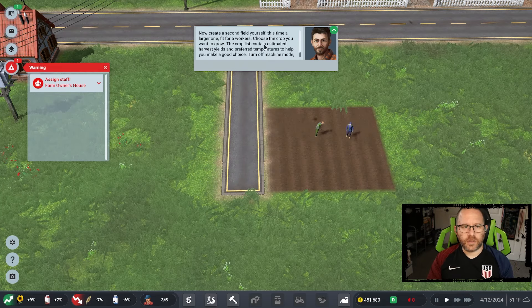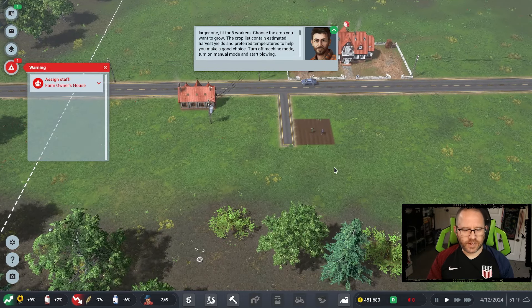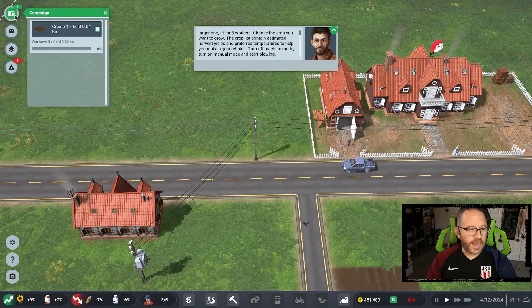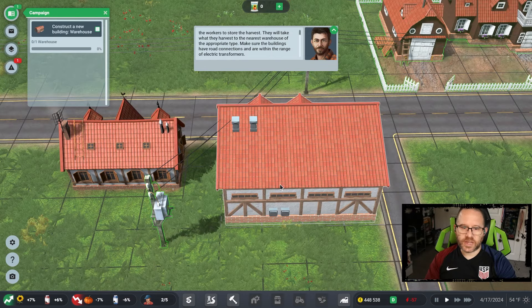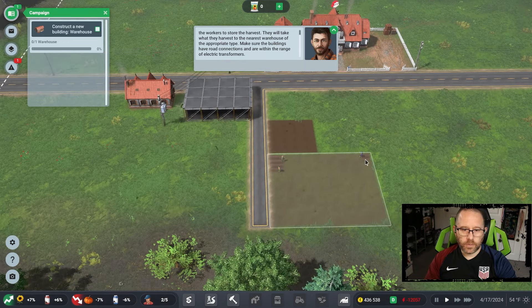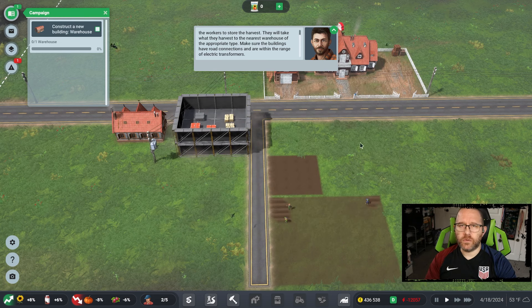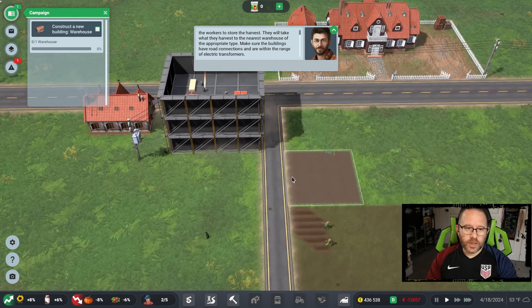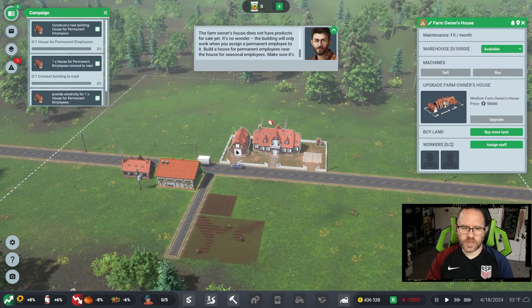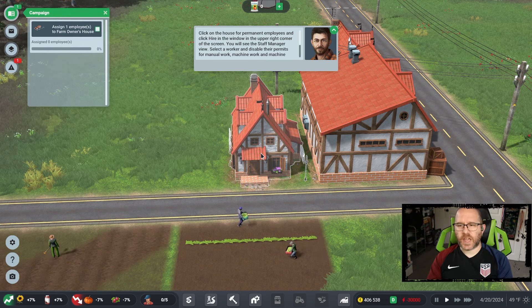They're already pushing us into the next phase: a larger field fit for five workers, choosing our own crop, a little less guaranteed and less automatic. It's 0.04 hectares though — not that big. Next up is placing a warehouse, while work begins on our second field, which I've picked barley for — it's a pretty generic one that grows in a wide range. I haven't gotten to know our climate well other than that it's moderate. The farmhouse is our headquarters for everything, and our first permanent housing has been built.